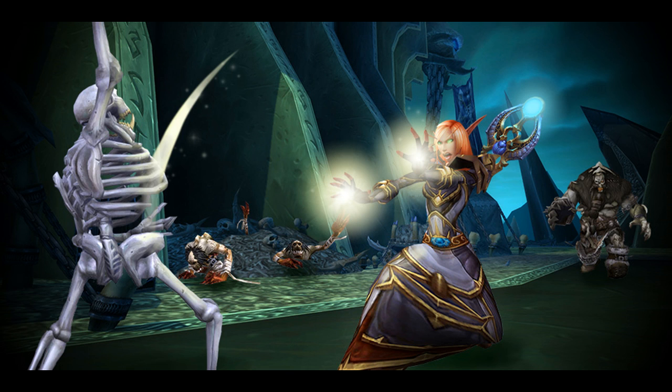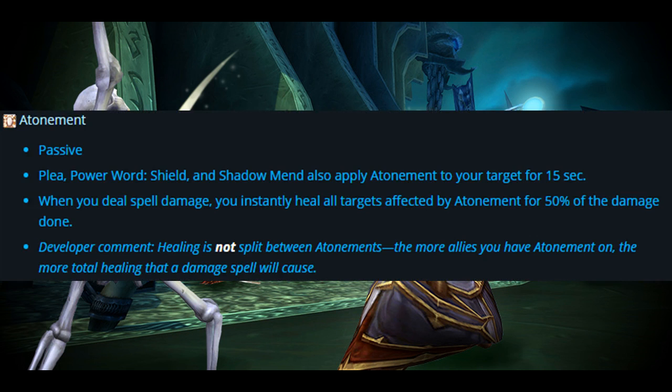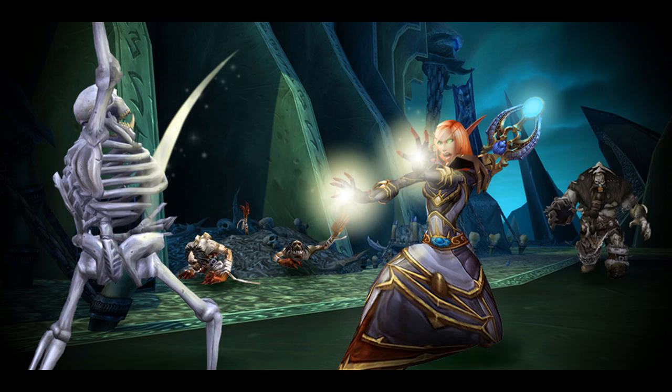Let's take a quick look at the core abilities. Atonement is a passive: Plea, Power Word Shield, and Shadow Mend also apply Atonement to your target for 15 seconds. When you deal spell damage, you instantly heal all targets affected by Atonement for 50% of the damage done — healing is not split between targets. The more allies you have Atonement on, the more total healing a damage spell will cause. Their mastery is Absolution, increasing the healing transferred through Atonement by 28% with mastery from typical gear.